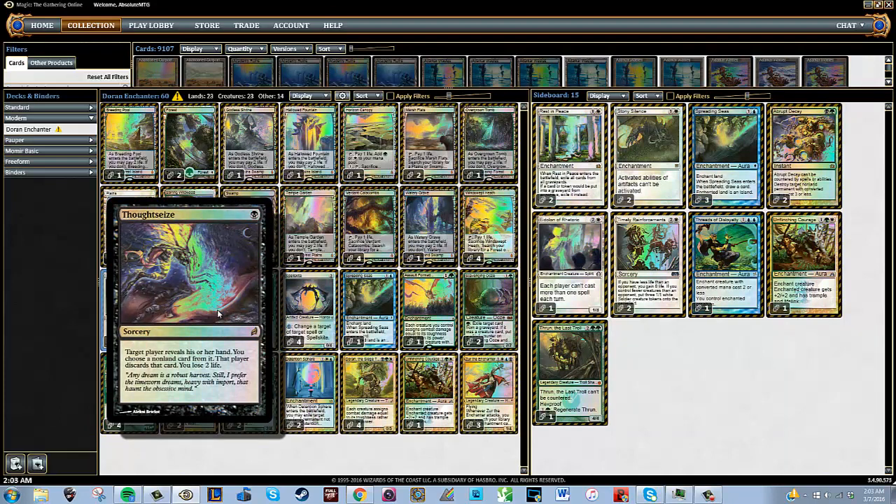We have three Thoughtseize in the deck. Being able to look at our opponent's hand and take something away is very valuable — we get information and we can take our opponent's creatures with big toughnesses away from them so we can attack with our Doran the Siege Towers and Spellskites. Thoughtseize is just really good, especially against combo decks, and we want a little bit of disruption whether we're playing against combo or not.